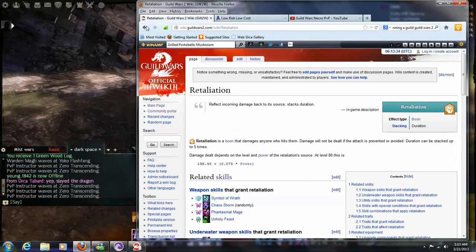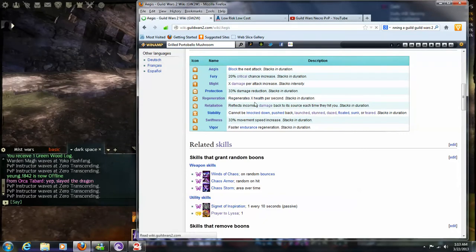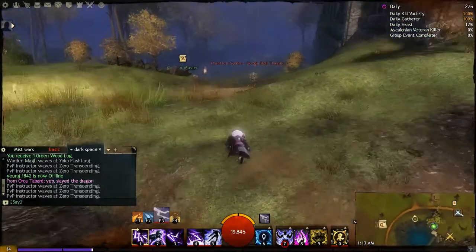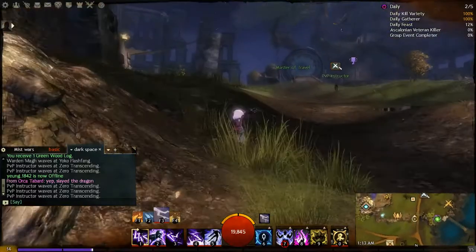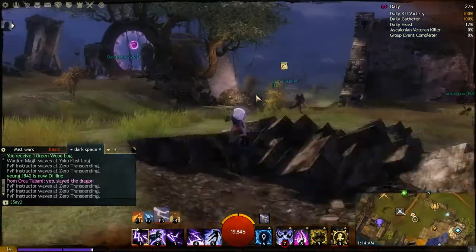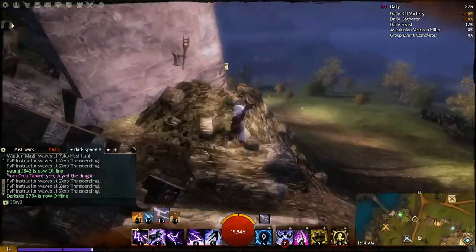The damage from Retaliation won't be dealt if the attack is prevented or avoided. The other exclusive boon is Aegis, which blocks the next attack aimed at that character. Aegis is more or less exclusive to the guardian — they are the ones that primarily produce and exhibit the Aegis boon. There are also ways to get it through rune combinations and some other class skills, but you'll mostly see Aegis on a guardian. It's basically damage mitigation by blocking one attack.